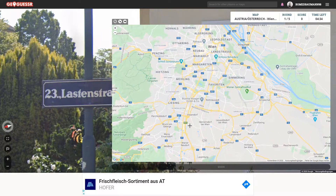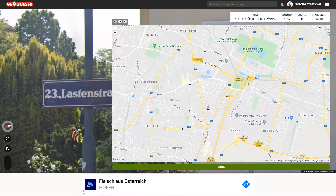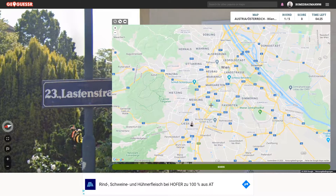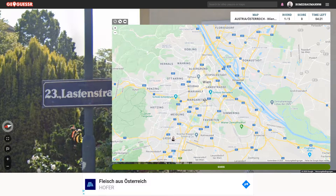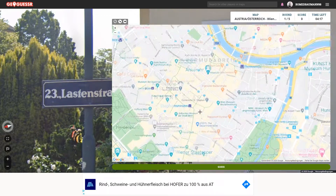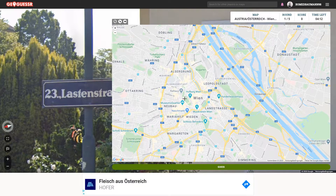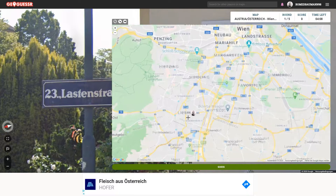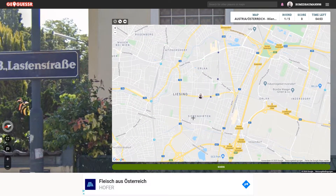Now remember that the 23rd district is down here somewhere. I don't fully remember which district it is because every district in Vienna also has a name, obviously. You can also remember them by name — for example, the first district of Vienna is called Innere Stadt. I'm going to assume the 23rd, considering it's all the way down here, is called Liesing. And we've got the Lastenstraße.